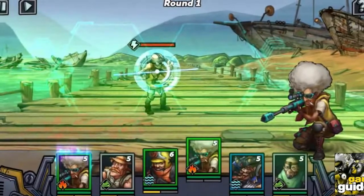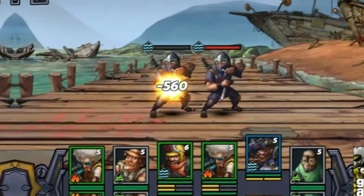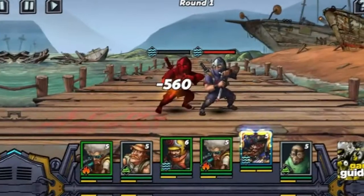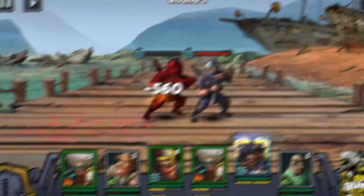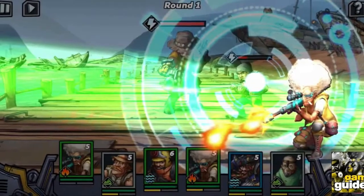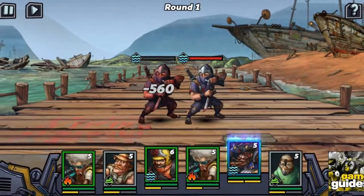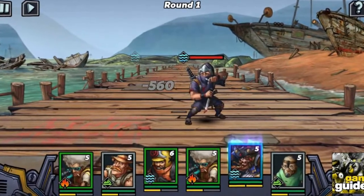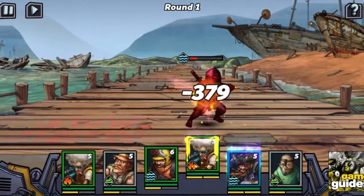These characters have varying skills, but the overall theme is that they boost your other units and inflict status effects on opponents. Damage dealers, as the name implies, are your main killers. They are usually squishy but can decimate enemy teams if given the chance.